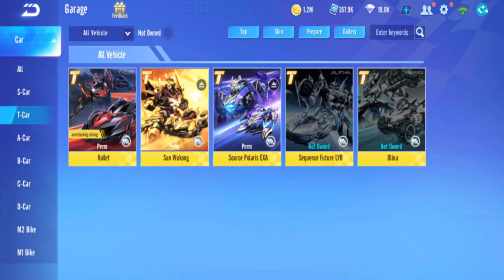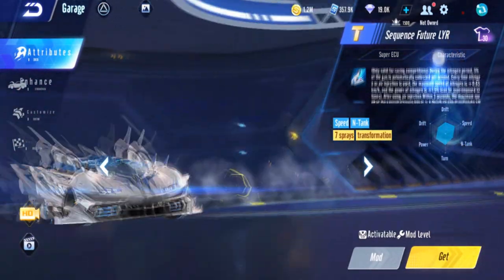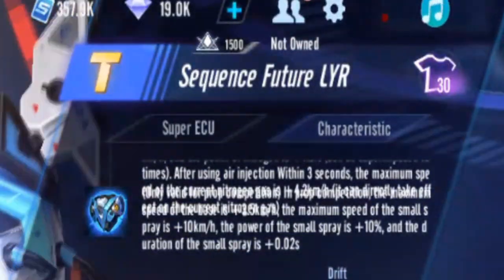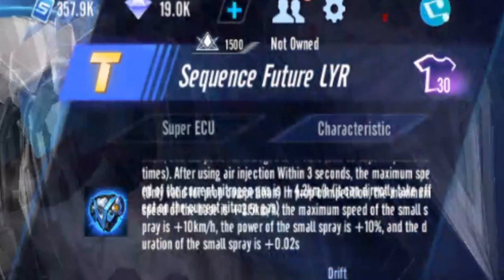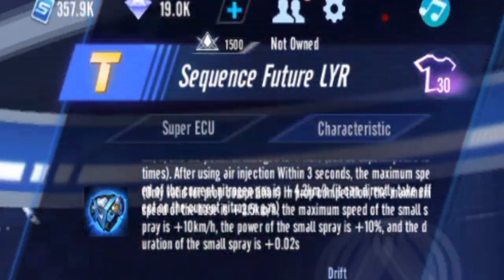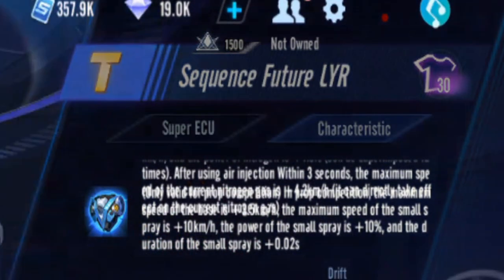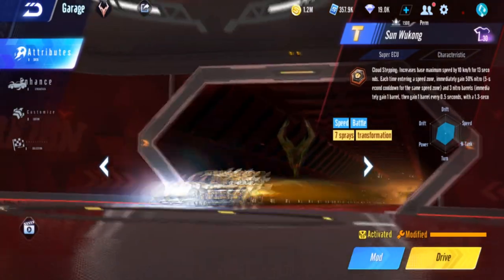Hallowed is still better than LYR I think. LYR — Mini Boost Max Speed is even stronger, plus 10 power, so 10. Mini Boost Duration plus 0.02 second — so it's just like EXA, the same.